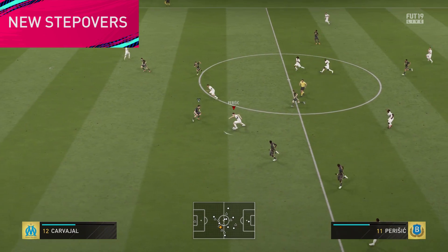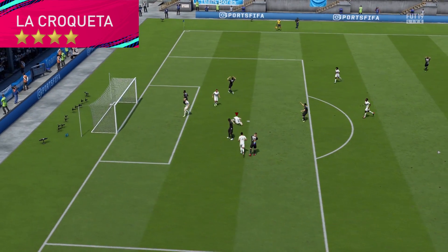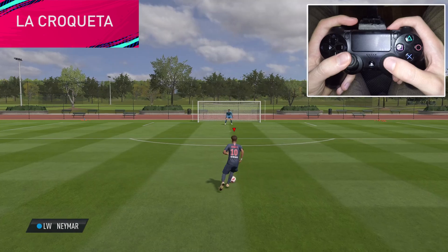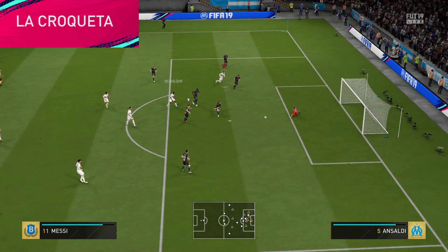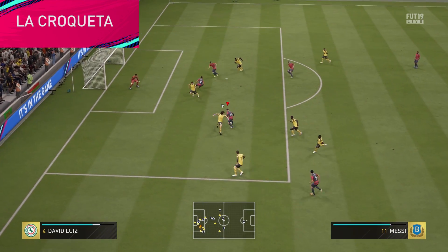Time for the La Croqueta — the Iniesta move — which is a 4-star skill move. This is a must in your FIFA 19 repertoire and deserves a dedicated tutorial. To do it, you have to hold L1, or LB on Xbox, while holding the right stick either left or right of the direction you are facing, depending on which way you want to go. Remember, hold the right stick — don't flick it. This is a very responsive skill move that is great to use in front of the legs of the opponent. It is very hard to stop with the right timing. I'm pretty sure Iniesta is smiling over in Japan.